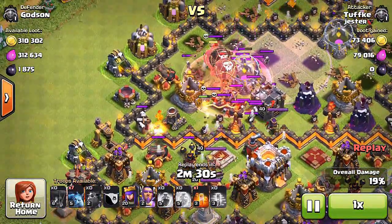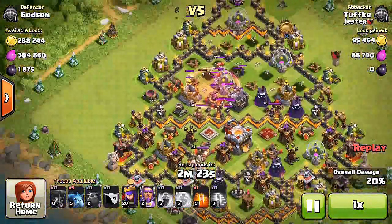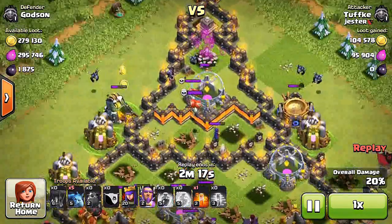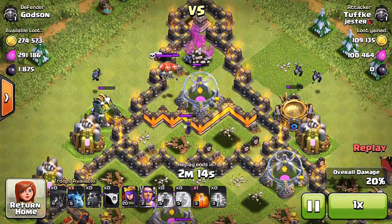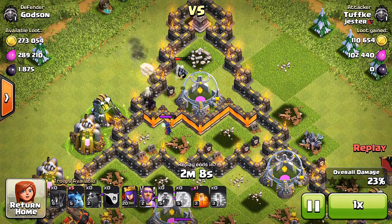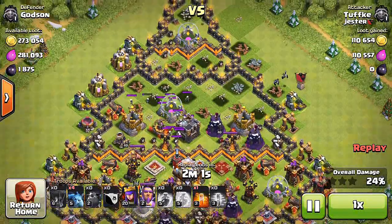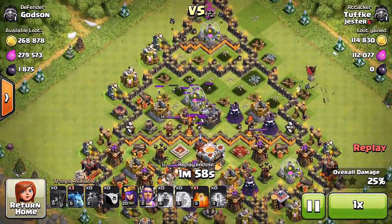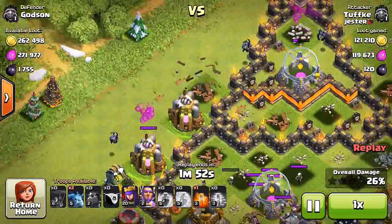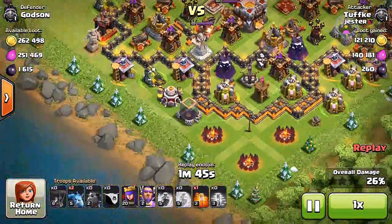I don't think this was designed as an anti-air base but it worked out in my favor. I was able to stop all those balloons — he only got 20% and my Christmas tree is holding strong. He still has some minions left and his heroes too. This is hard to judge — he probably could get to 50% since his minions are still going for my loot. He only has a level two Grand Warden though, so that can't be too strong.